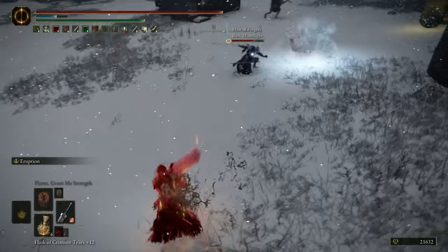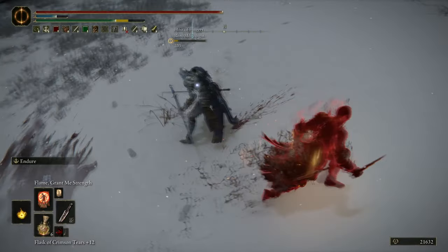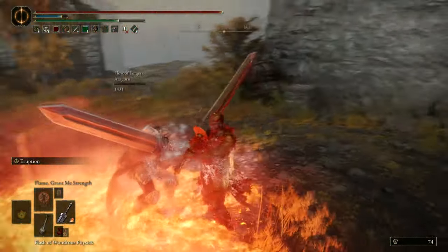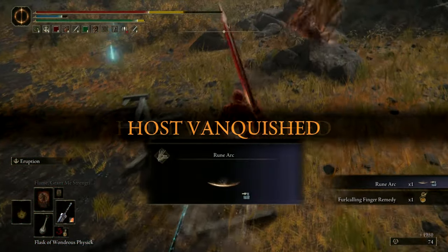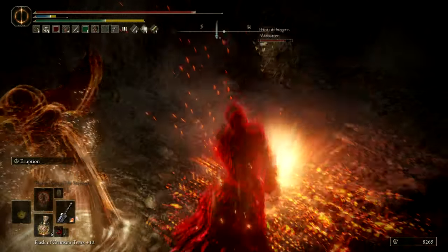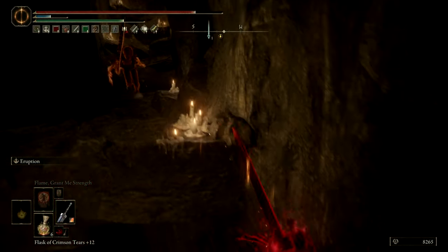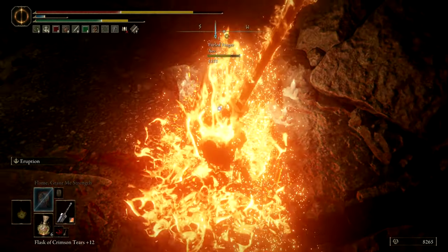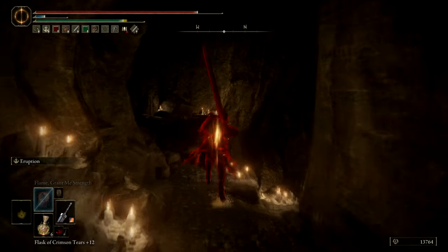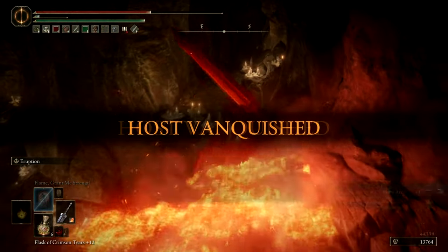That just goes to show how strong this build can be when you are completely buffed — you can just one-shot anybody with this. If you're using the Strength version, your normal attacks can still deal a lot of damage; I dealt almost one thousand damage on a single hit and then went for the kill with the throwing knife. If you hit the first part of the Eruption Ash of War, the second one will be guaranteed. Eruption also grants a lot of poise during the animation, so I'm able to poise through the first hit of a big greatsword even though the armor has less than 60 poise, making it useful to trade even without time to use Endure beforehand.